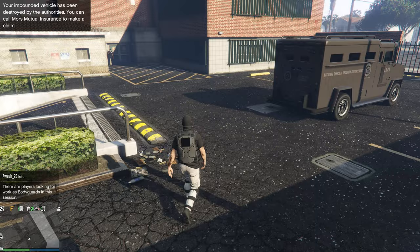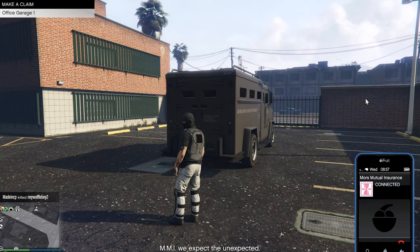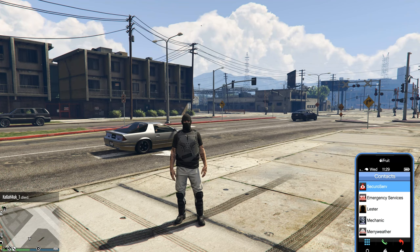So we paid $250. After that, you need to call Mors Mutual Agency to have it restored. After that, select your vehicle to be returned by the insurance agency. And after that, you can call the mechanic to deliver your vehicle.